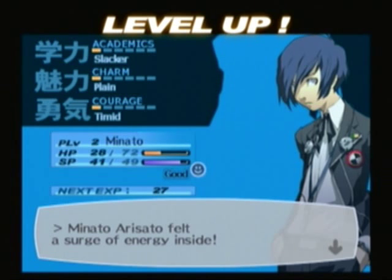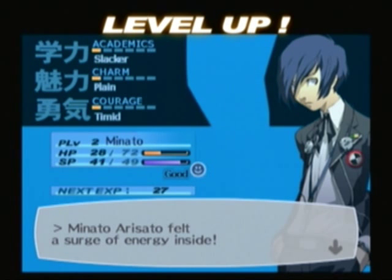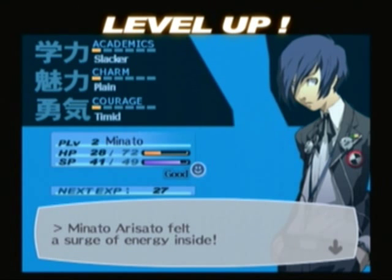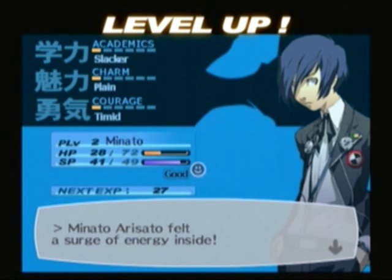At the top, those are the three attributes I was telling you about: Academics, Charm, and Courage. Underneath that is your name and your player level — we just grew to level two. HP and SP both go up. Underneath that, with the smiley face, that is your condition. I'll be going into that probably in the next episode or two, because right now it's not all that important, but it will be very shortly.